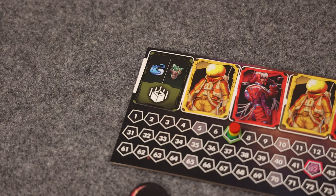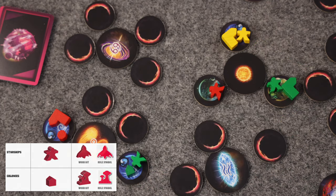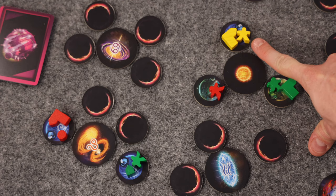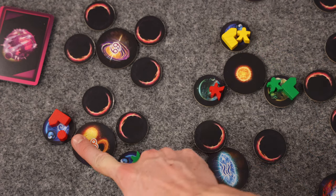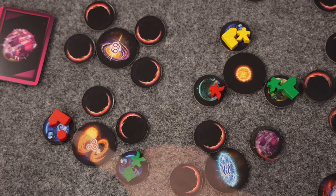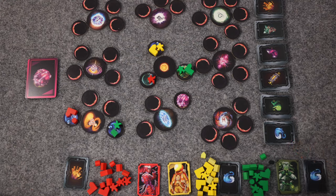When taking the produce action, the planner chooses one of the two resource types depicted on the top of the card. After the planner determines which type of planet will produce, each player gains resources based on the type of planet and the assets they have there. Any planet with a starship or a colony produces one resource of the planet's type; a planet with a factory produces two. Terraformers never produce on any type of planet, and any structure on an alien planet never produces any resources. If a resource type runs out during the action, the planner decides the order in which players receive cards until the bank is empty.